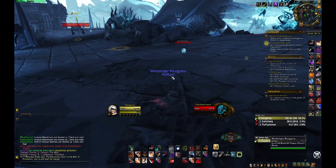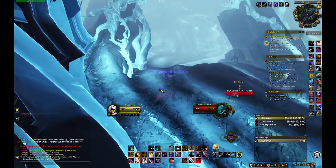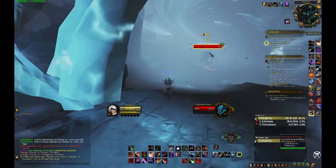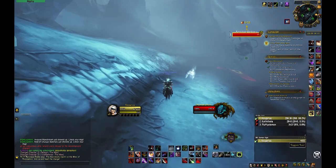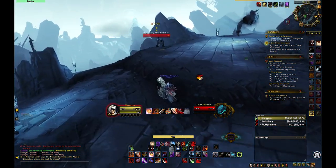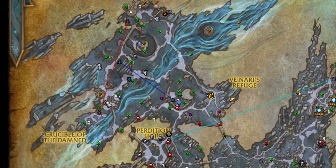Once you're done killing all the mobs here, you can go to a second spot which is right over here — you just jump down. Those are the mobs you want to kill: the Famished Darkness. Gather everything up here and AoE them down. So it's this location right here, and right there.